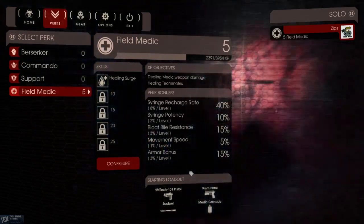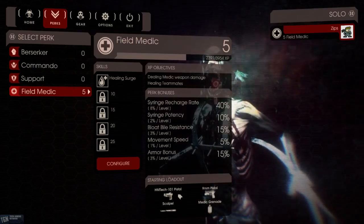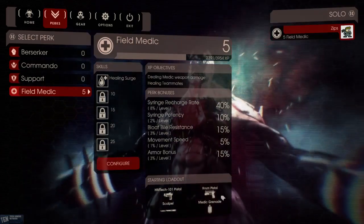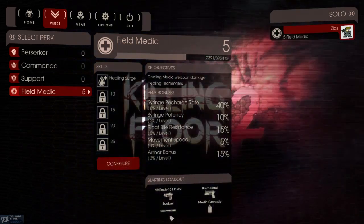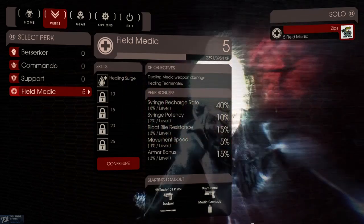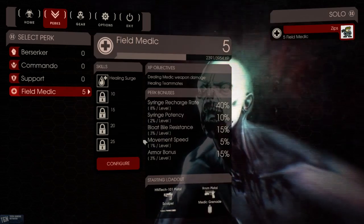Here's your starting loadout — there's not really a way to change that, at least not that I've seen. You start with the Medic Pistol, the HM Tech 101 Pistol. You also start with the 9mm Pistol, which you cannot get rid of — it's on every class. You are stuck with the pistol and with the melee weapon. For the Medic class, that melee weapon is the Scalpel. For the grenade, you have a Medic Grenade. It has a dual function: if teammates are in the blue gas cloud, it heals them; if an enemy is in it, it poisons and damages them. Really useful.